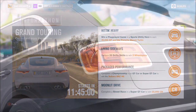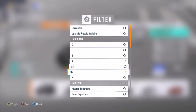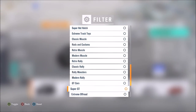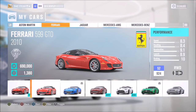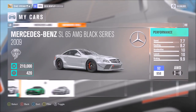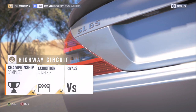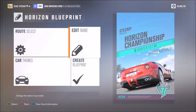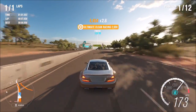The third challenge, Packaged Performance, wants you to complete a championship in a GT car or Super GT car to win the Subaru BRZ Horizon Edition. Go into your cars, filter by pressing Y, and scroll down to either GT cars or Super GT. I went with a Super GT car because the next challenge also requires one. I went for the SL 65 AMG. Pick a race, jump into it — it doesn't matter where the race is — and set up a championship. Pick the class you want, with a minimum of three races.